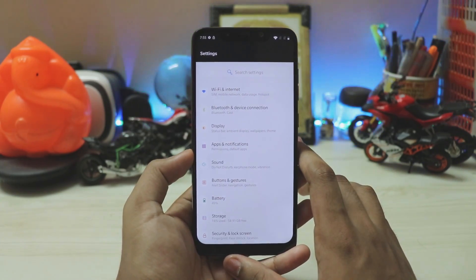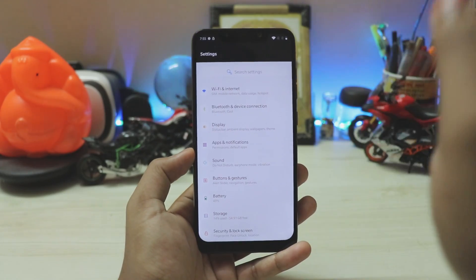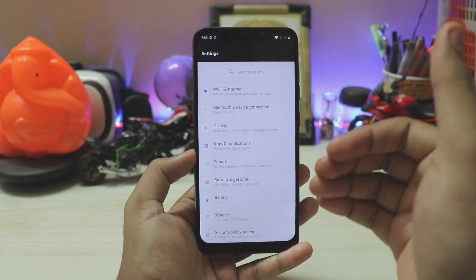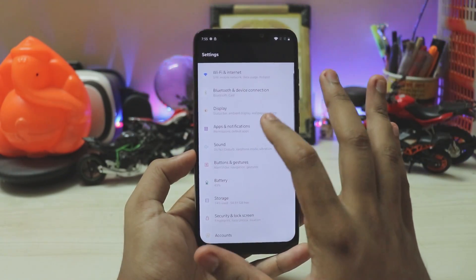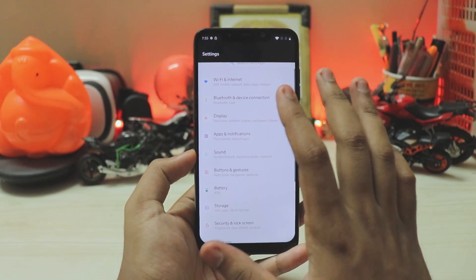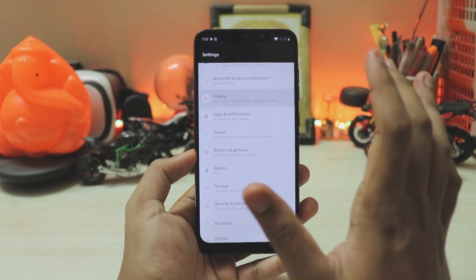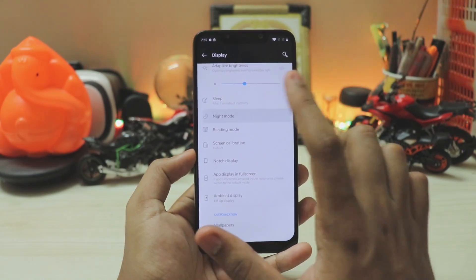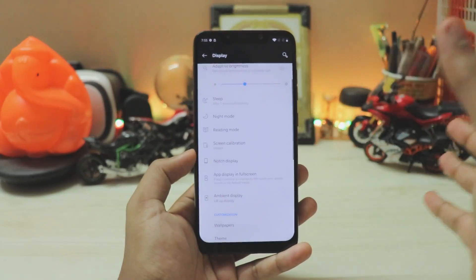In settings, pretty much everything is working from hotspot to Wi-Fi. The Wi-Fi reception in this ROM is mind-blowing — this phone has almost double the signal of my Galaxy Note 9, which is amazing for the price. The quality of parts Xiaomi installed is complete flagship level. Cast and Bluetooth are working. In display you have night mode, skin calibration, and reading mode — night mode and reading mode both completely work, as this is a Snapdragon 845 port.